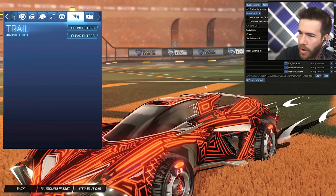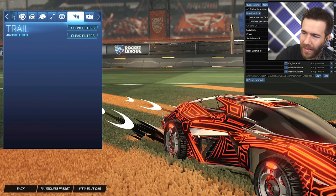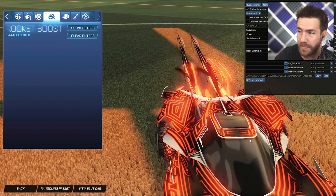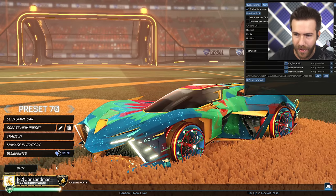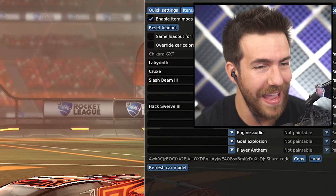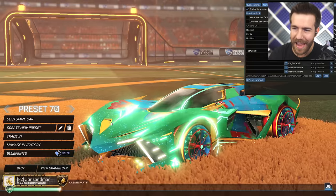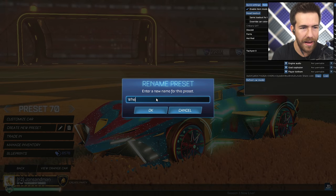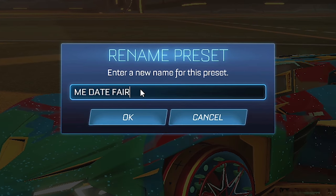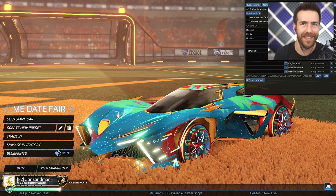Alright, let's see the orange car — get a refresh of the car model. The black and white. Interesting choice. You got the tires and the white from the car. The boost hits this color perfectly. Boost is perfect for this car. The name: blue side is 'Date at the Fair,' orange side is 'Me When.' Literally M-E space When. Are you okay, dude? The name I'm going to choose for this is... there it is. Date at the Fair and Me When.